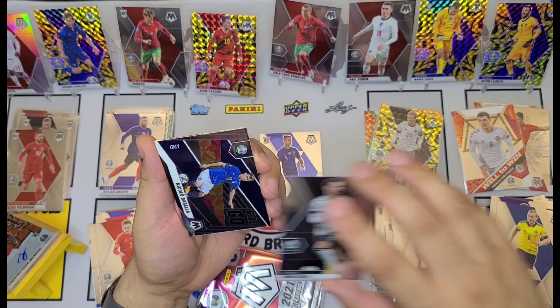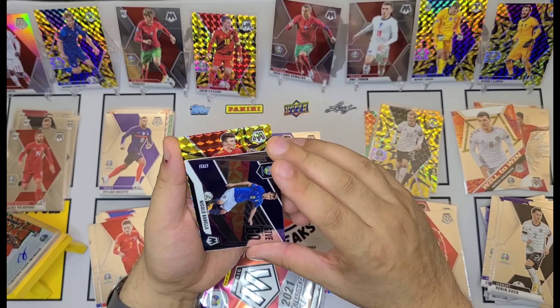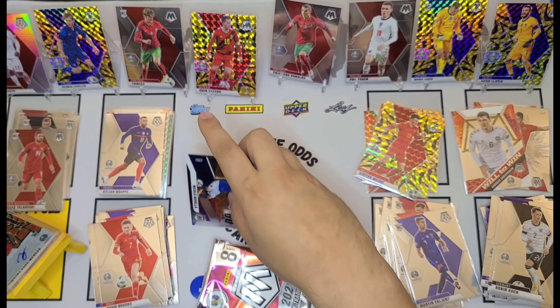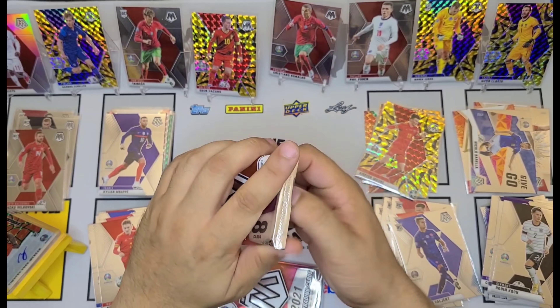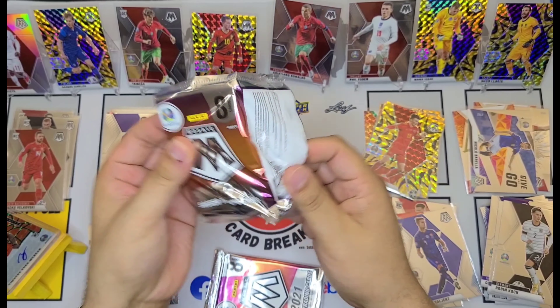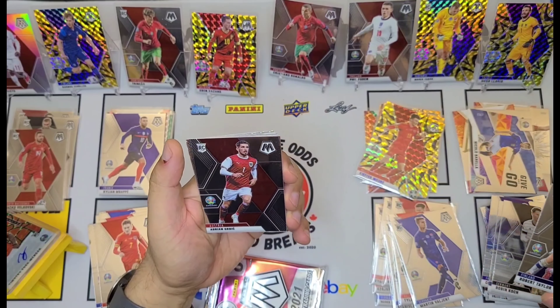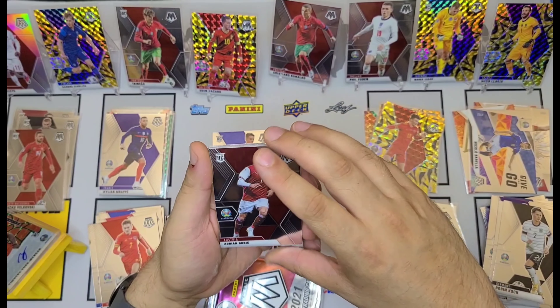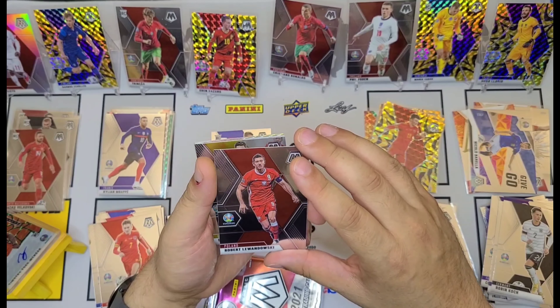For all you soccer fans out there, please do leave a comment on what your thoughts were of the tournament this year. We have an Iguod DeViv, Lucas Maspost, Martin Valgent rookie card, Clement Langlitt, Ludwig Augustinsson, Robin Koch. We've got a Nicola Barella Give and Go, and Kiefer Moore gold. I really do like the look of these golds — they look super sharp. Kudos to the team at Mosaic for making these gold explosions.